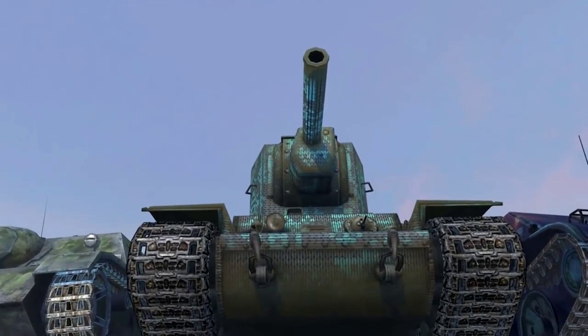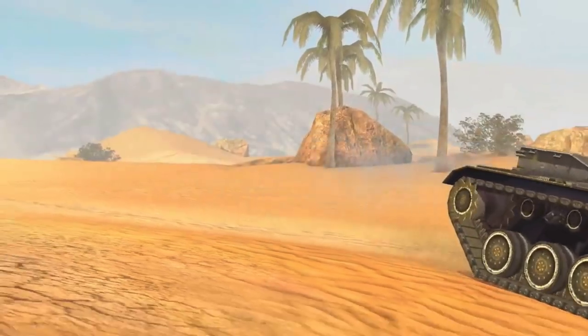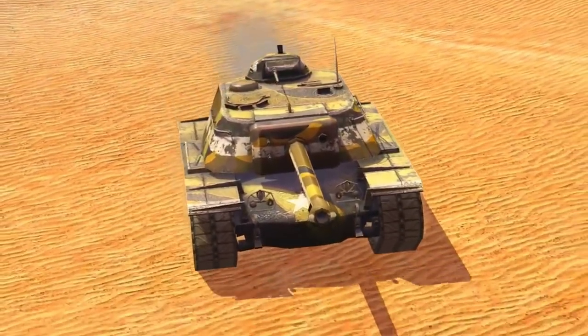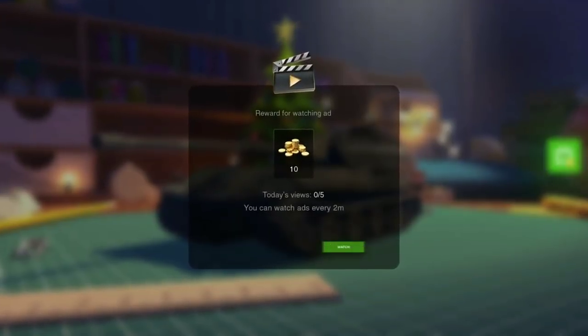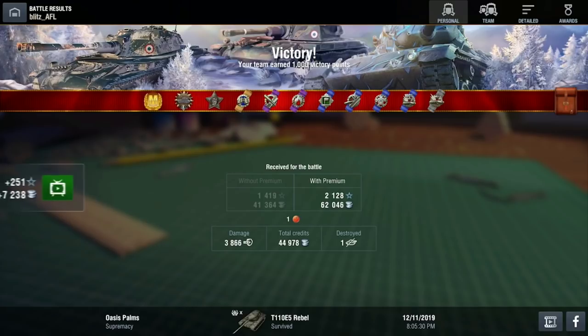Obviously with the new update, we've got a lot of Christmassy camouflages and the T110E4 camouflage. We also know that the T62 is getting buffed — only 7 degrees and not 8 degrees now. Wargaming did change it, and there's also the Leo buff.